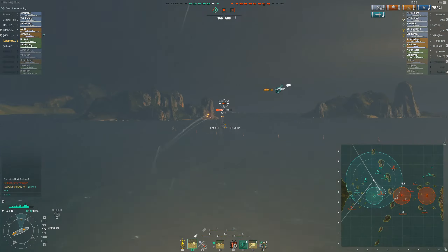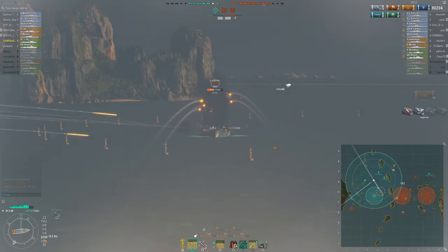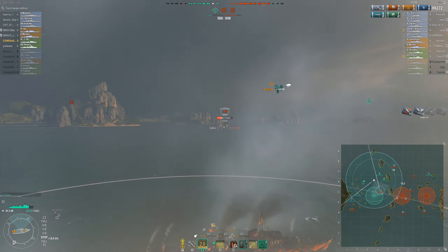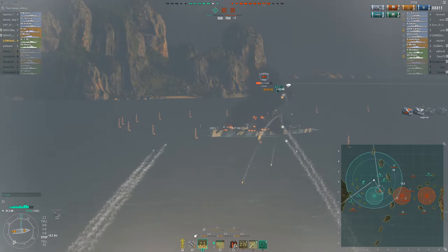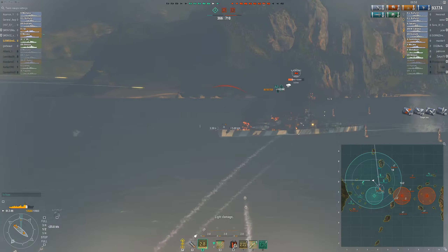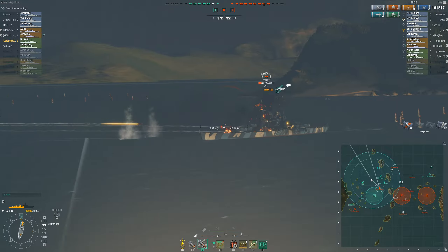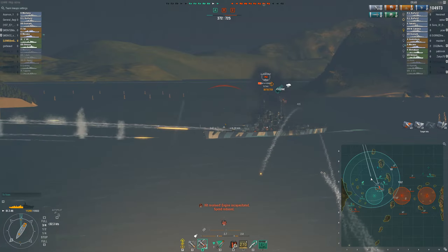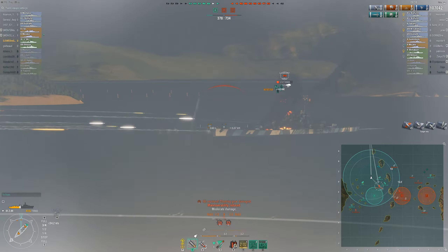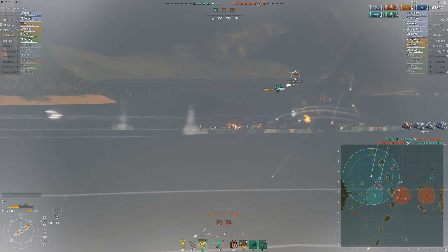The Kurfürst that just ran away is now contesting our A cap and I find myself in the awkward position of being within 8 kilometers of him. I am forced to smoke up and luckily set him on fire twice with my first salvo, and to my surprise he didn't put the fires out. I activate my Hydro to be able to spot him but he has his Hydro ready as well. To my surprise he is only shooting at me with his secondaries and not his main guns, and he also turns his broadside towards me which allows me to start shooting AP. I still have to start moving because sitting inside the smoke would make me too easy a target for his secondaries and possibly other ships as well.